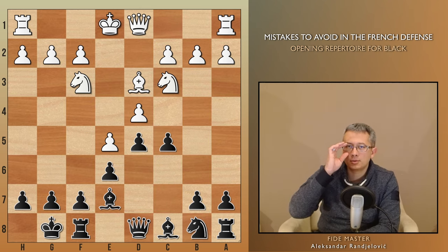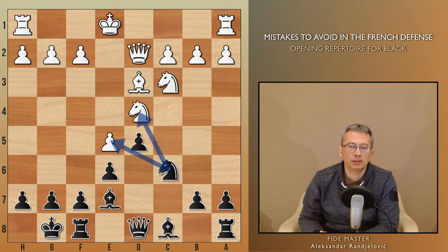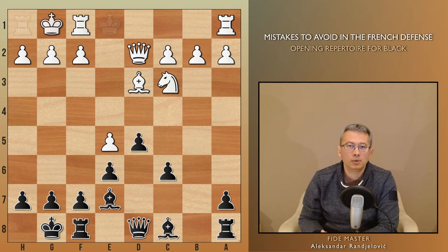The engine suggests queen d2, after which we can immediately take on d4. This move sets the stage for knight c6, targeting both the pawn and the knight. If white chooses to continue trading pieces, black simply gains a favorable central pawn mass, completely taking over the initiative.